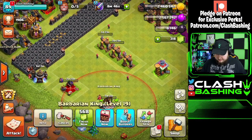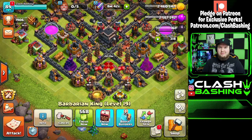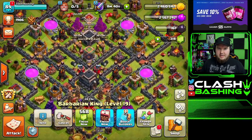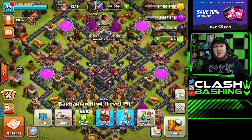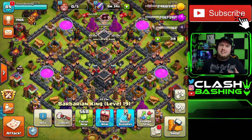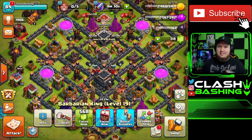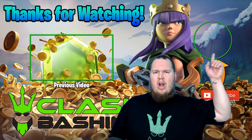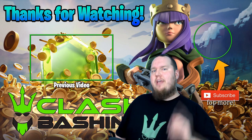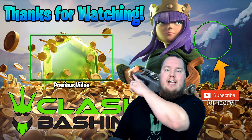The boost is almost over anyway, so let's upgrade the King and the Queen — get them both down. Nice! So we upgraded both heroes, upgraded the Lava Hound in the laboratory. Hopefully you guys enjoyed today's video. Don't forget to subscribe, leave a like, and most importantly, keep on Clash Bashing!